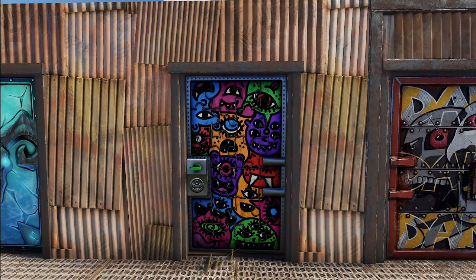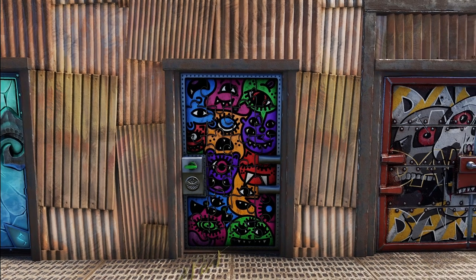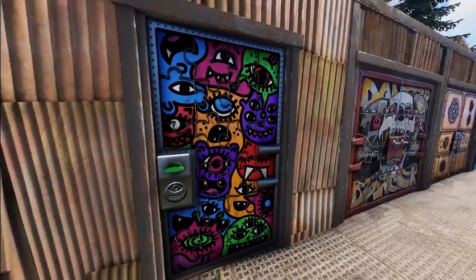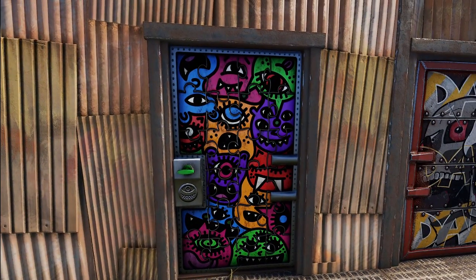We've got a cute little alien hideout sheet metal door here. It's got all cute little drawn aliens — the whole thing actually looks like it's made out of an old puzzle. I just think it has some very cool looks to it. Definitely a unique little door for sure.